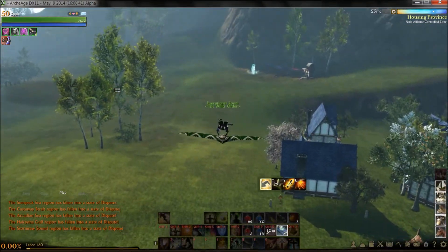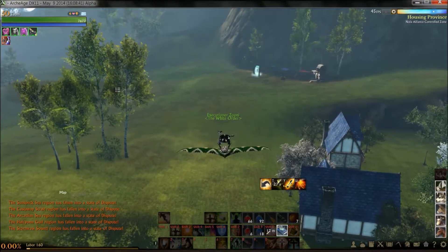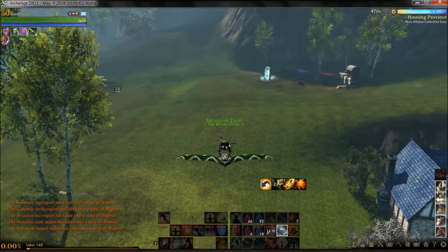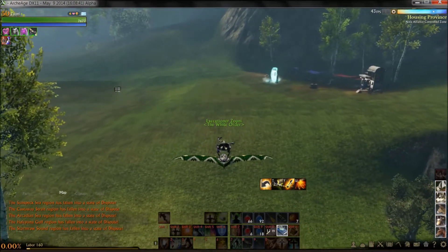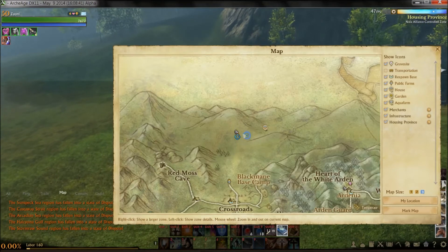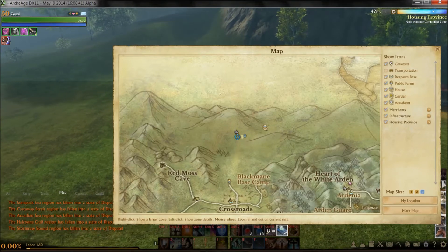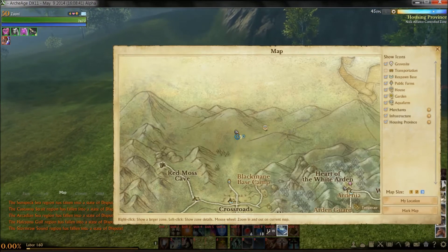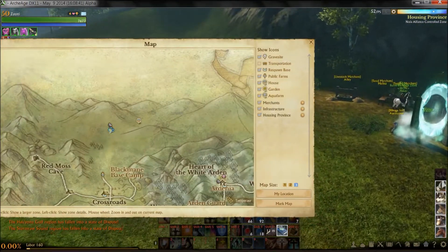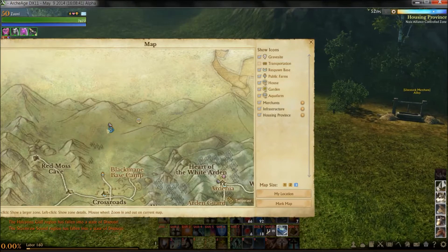Stats should be the same. You'll notice when we nitro boosted we actually went a lot higher than we did with the ultimate glider. You'll see that results in quite a bit of distance travel — about ten percent more distance traveled. So the green ultra lightweight glider, which you get as a reward for hitting level 25, is better than the ultimate glider which you manufacture through engineering.